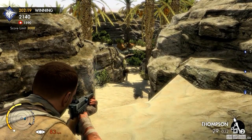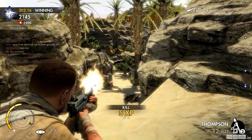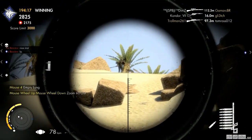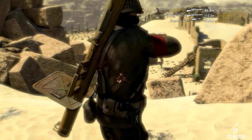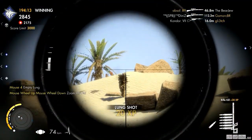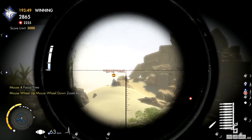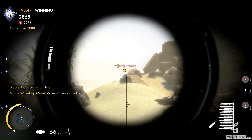SMG är även ganska användbar för att störa motståndarnas koncentration och fungerar bra när man blir överraskad. Men hur är det med quickscoping? Eftersom Sniper Elite har en ganska avancerad skademodell är det inte bara att peka och klicka för att döda någon — du måste träffa i huvudet eller i något av de inre organen för att de ska gå ner.